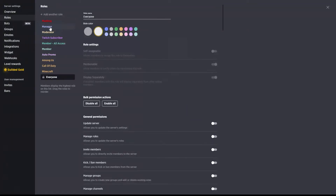So now we've gone through the owner/server role, your managers, your moderators, and we've briefly discussed the Twitch subscribers, member all access, and members. The auto promo role is another role that I set up — you can set this up as another level reward. I myself have it set up so that once a member hits level 30, they can then be auto promoted to the channel.